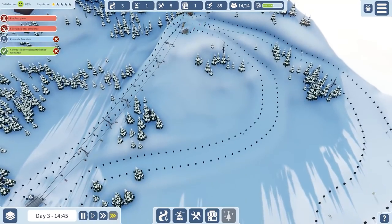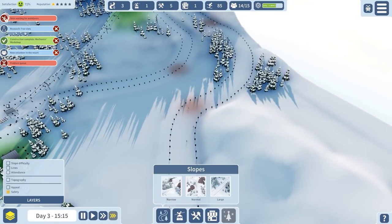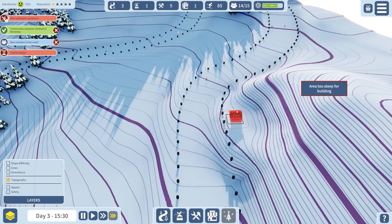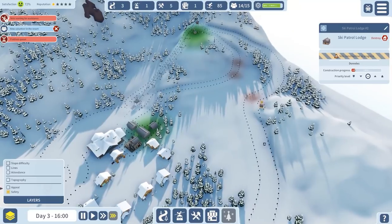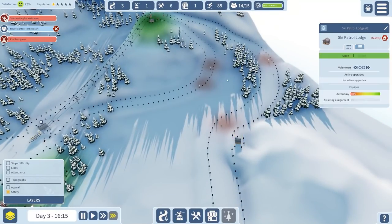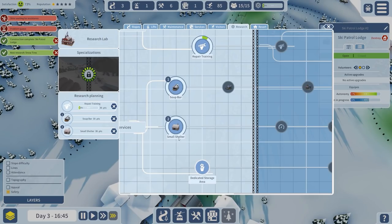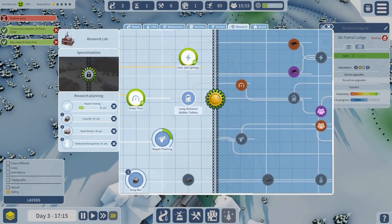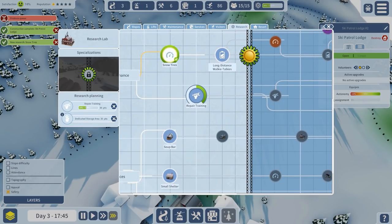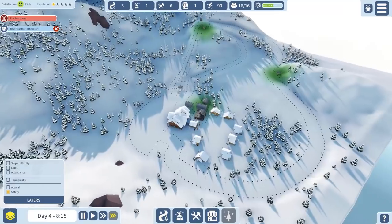There are a couple of skiers waiting for assistance. I think it's not unreasonable that we have a snow patrol lodge in that corner around here, because people are starting to fall over - I really don't want that. I'm researching pretty much everything in this list. I want to get rid of the soup bar and the shelter to go for long distance walkie talkies and get all of those statistical positives.